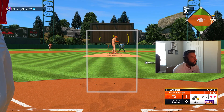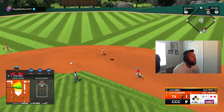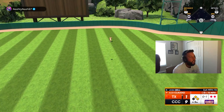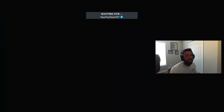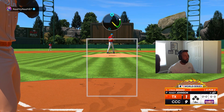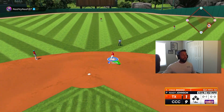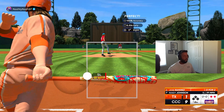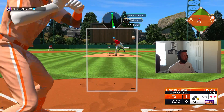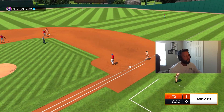Why did he just intentionally walk me when I'm down 9-1? Did I really just miss that? That's pathetic — it looks like a damn E-fist. 9-1 lead though. Easy play for Stott and two down — alright, there we go, he's out.